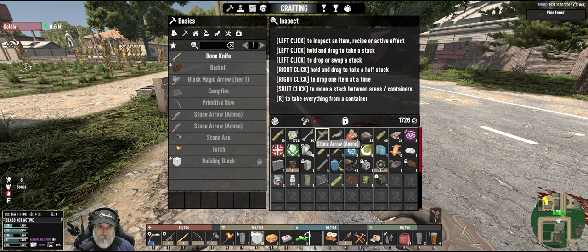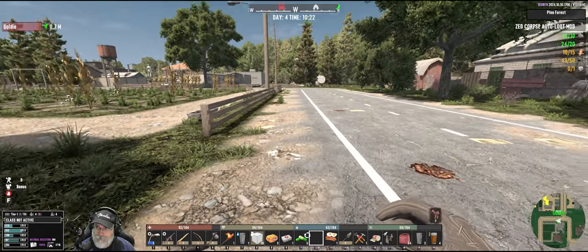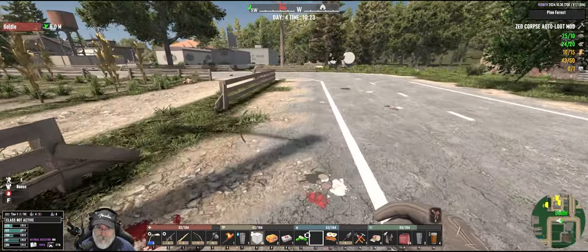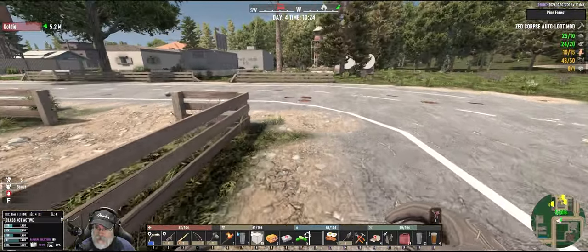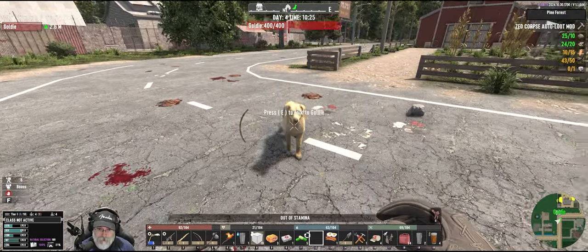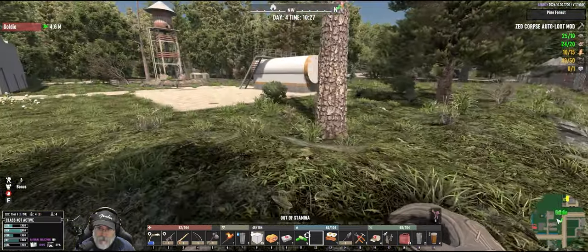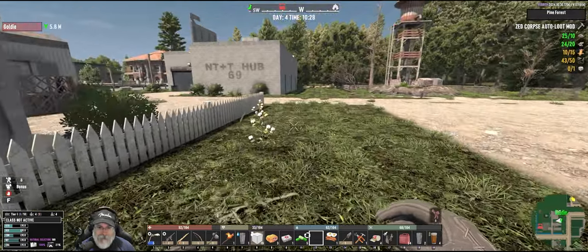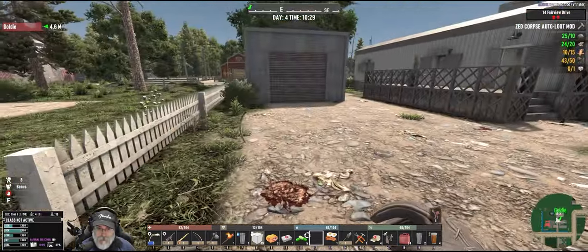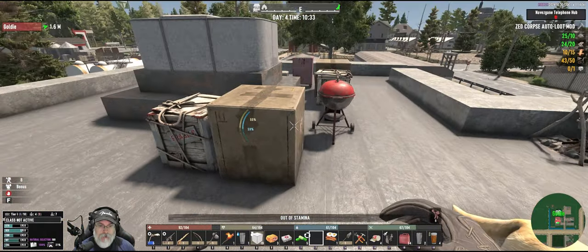Let's go back, drop stuff off, and make that auto loot mod. What do we need? We'll need to make some duct tape back at the base, and we'll have iron and more hide there too. After that we can auto loot, and Goldie will also pick up stuff with the auto loot mod — it'll put it in her inventory, which is really nice. Oh yeah, that was fun — our first horde! Pretty good sized one too, probably about 20 to 30 zombies, I'd say.